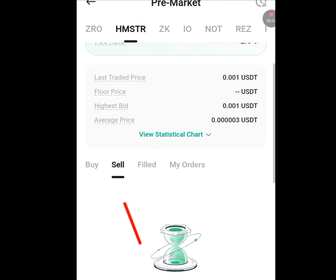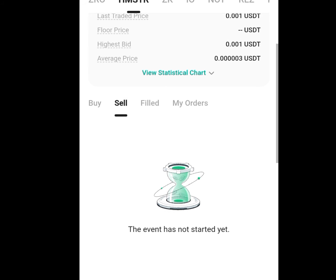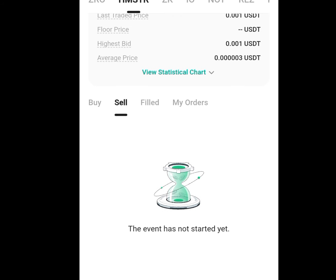Once you tap on the sell menu, you have to wait for the event to start. But I will advise you not to sell yours. Check my description for mining apps that will pay you without you investing a dime. I dropped links for Armstyle Combat, Bloom, Pixel Vase, Chain Crop, Tap Swap, and Yes Coin.